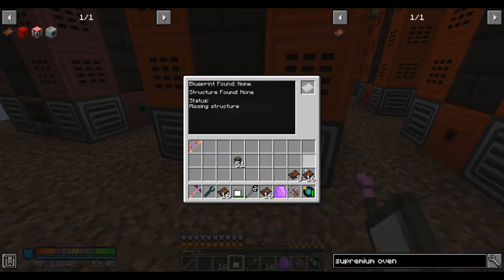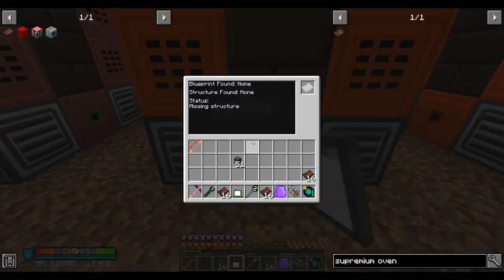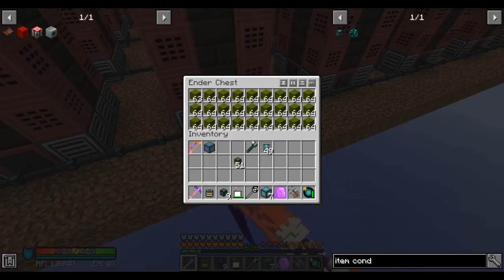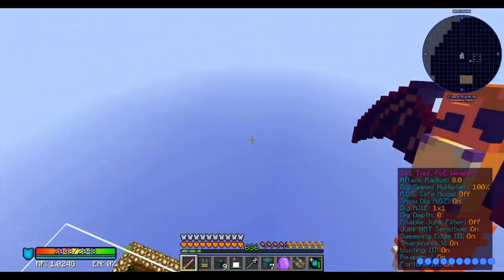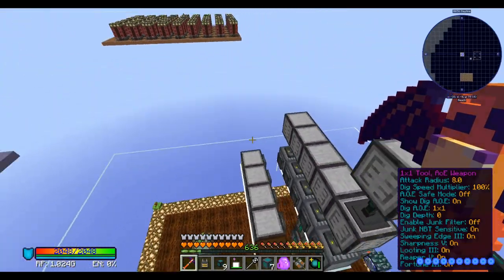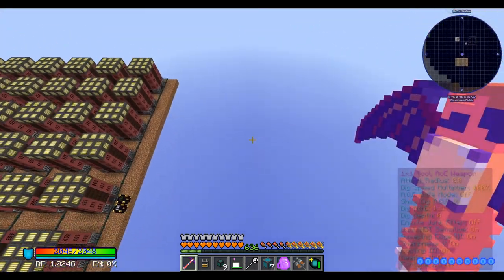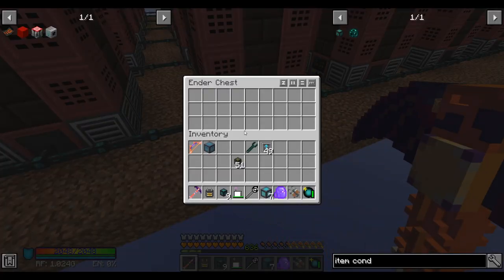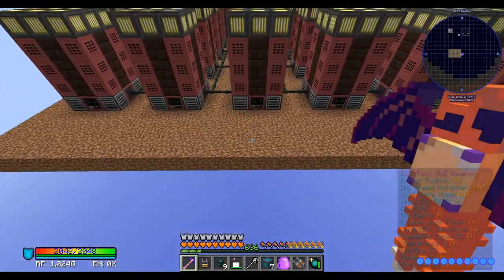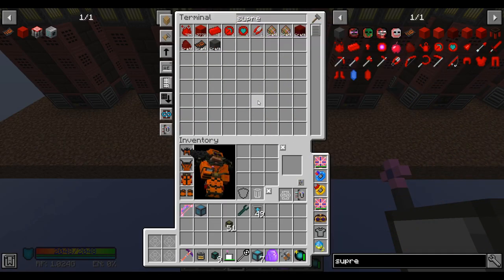Now for the tedious part: I have to manually go insert the blueprint into each one of these, and then configure all the item conduits. I've hooked up all the item conduits. Inputs are provided via an ender chest here, which is filled nearby with a bunch of infernium. I could have run a cable all the way over there, but then I'd have to chunk load the entire length of the cable. So I decided to just use an ender chest. Likewise, outputs go into the triple white ender chest, which feeds everything into the AE system. This will gradually produce supremium.